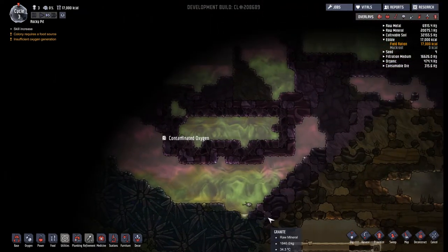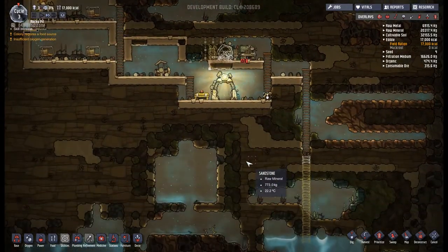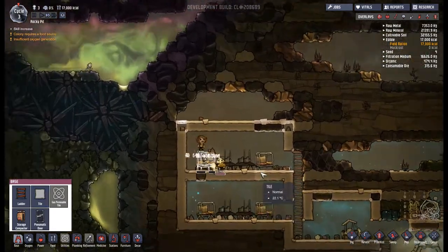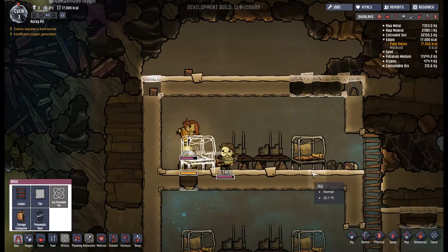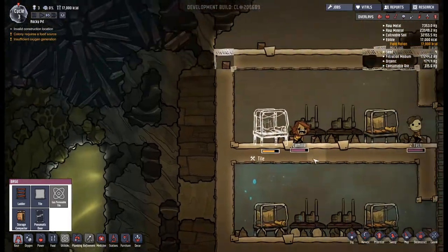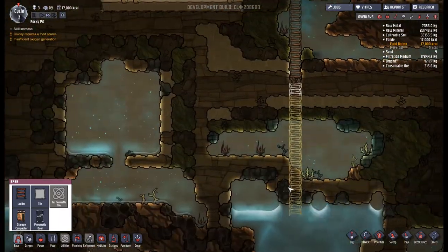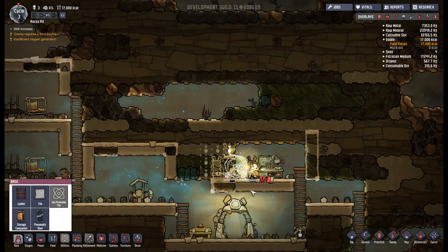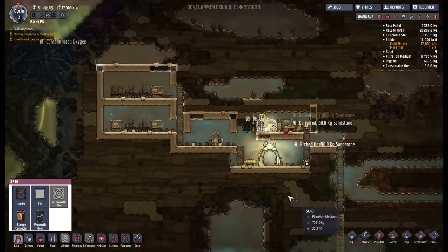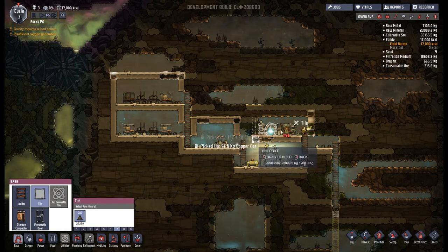There's very small amounts of water on this map. There is some contaminated water and that's going to help a little bit when we get down to processing that stuff. We're finally getting this last bed ready because I would actually like to get a fourth person in. Carrying on with three duplicants is relatively easy - you can provide their needs relatively snappily. But the fourth enables you to have someone on power, someone on research, and someone else going around doing new developments.